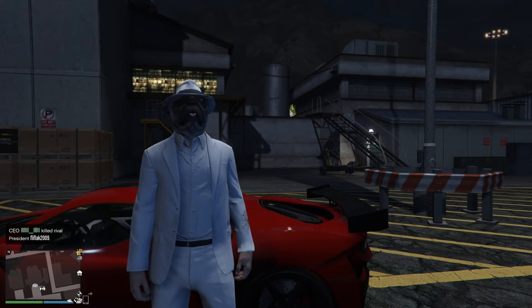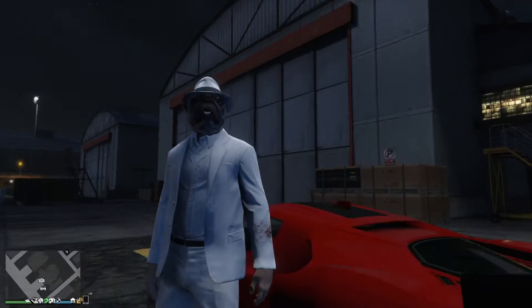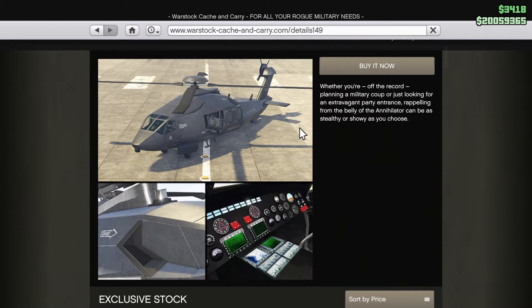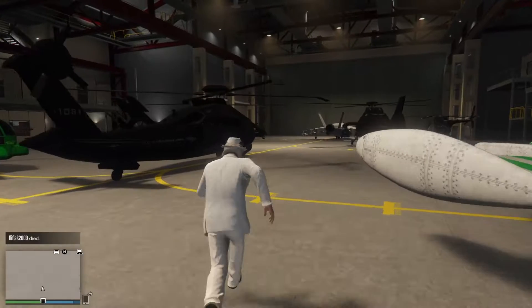Hello everybody, it's Megalytic here, otherwise known as Puglo Escobar, and in today's video we're going to take a look at the Annihilator Stealth, retailing for effectively $3.9 million at a buy-it-now trade price, or $2.9 million if you undertake the relevant Cape Perico heist mission — and I would recommend that you do that.